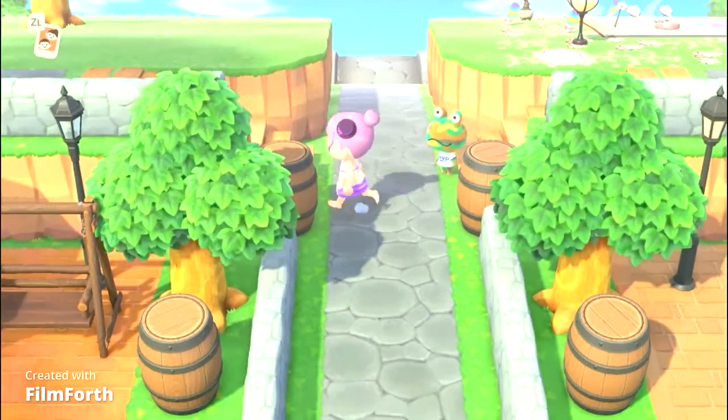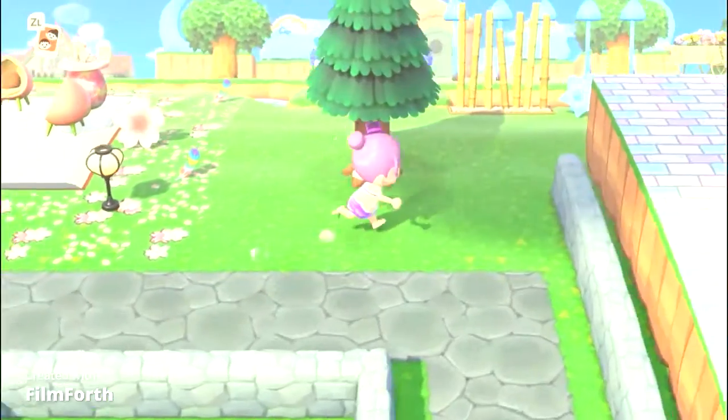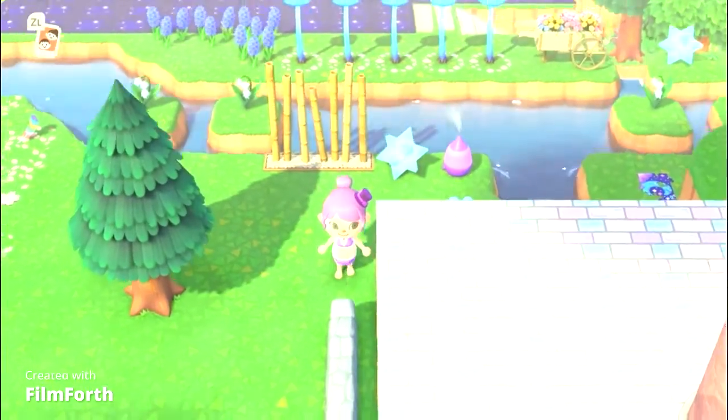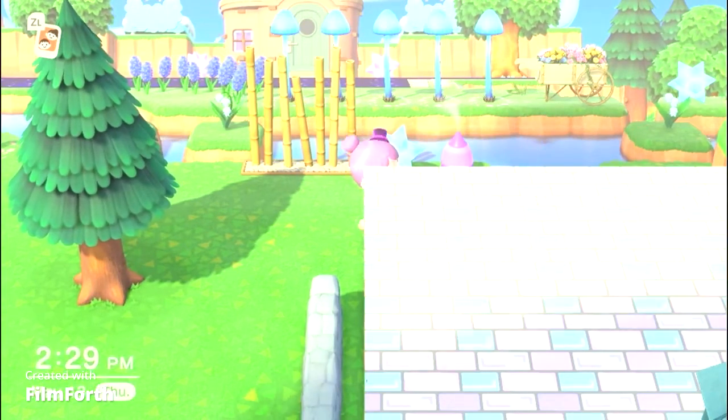But this frog — y'all ignore this frog. He is absolutely adorable, but he's not supposed to be on the island. Look at my cute little area. Isn't that little area cute? This is the cute little area where we're going to enjoy a little bit of water play.